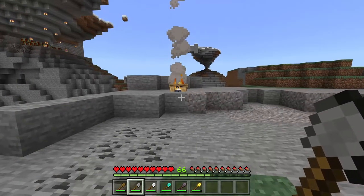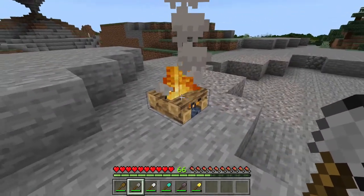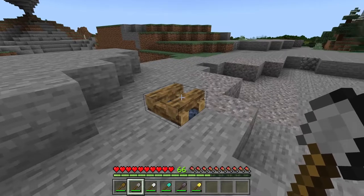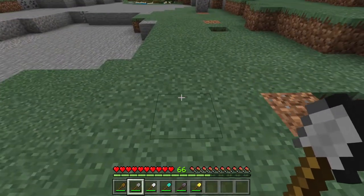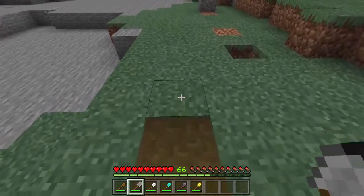The shovel has some other uses. You can put out a fire on a campfire - just right click and it's out. You can also use a shovel to make grass path blocks - just right click and there is the path.